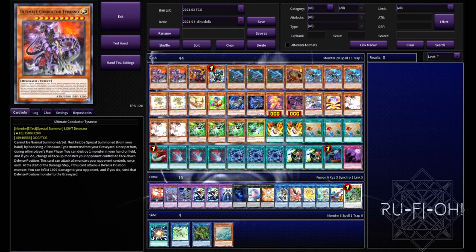Just two copies of Ultima Conductor Tyranno in here. Honestly, a third is just never necessary - way too bricky, especially not being a pure deck. Of course, you're going to want to summon this off Evo Pill where possible. But if you do see it in your hand, you've got enough Dinos to be able to banish to and go about your business. It is a one-card winning machine - this smashes through so many people that just aren't ready for it. Two copies works perfectly.